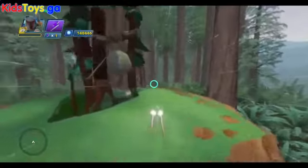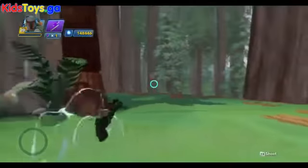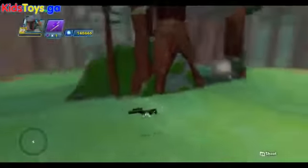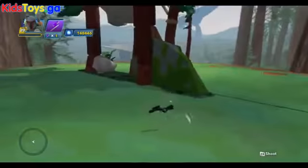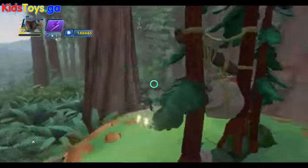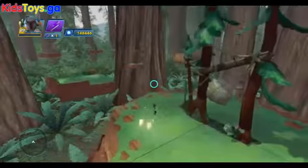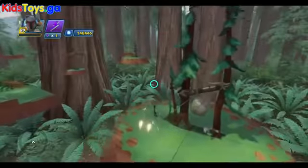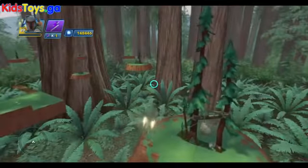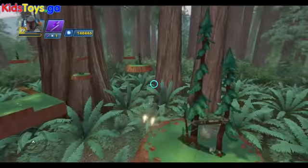Fantasy terrain strip number two has some Ewok traps, which is really cool. I highly doubt I can activate the traps, and nope — but regardless, very very cool. You've got a couple of stones tied up to logs with vines and rope, just screaming for the Empire to walk through and get nailed. These trees are also really really tall — you can add a lot of height to your toy box using this texture pack.